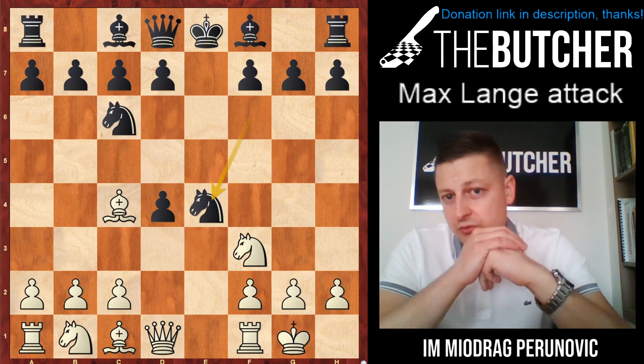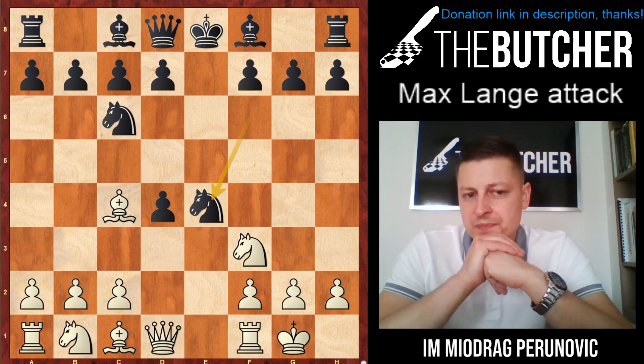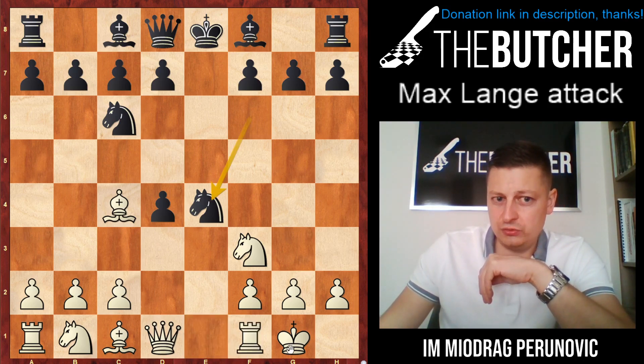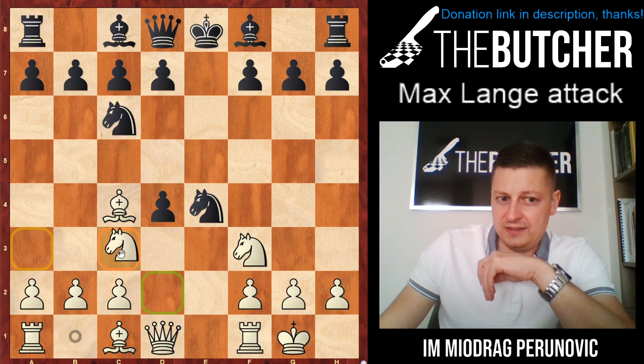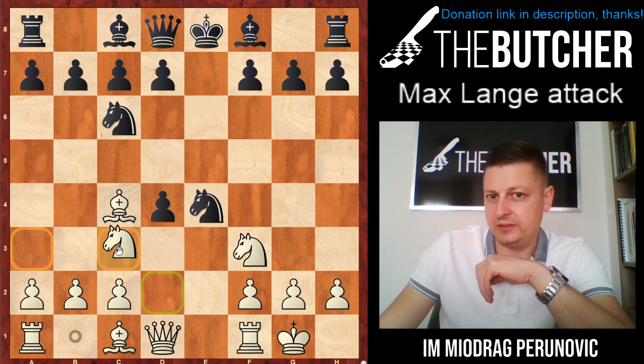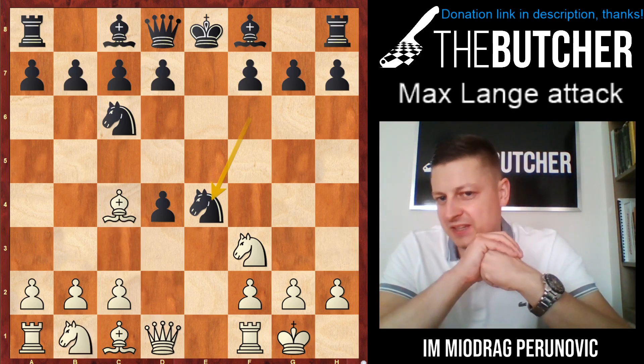I'll show you the main line of the Two Knights Scotch Gambit with rook e1, and also a very inspiring gambit with white pieces where white sacrifices two pieces at once for an almost unstoppable mating attack.